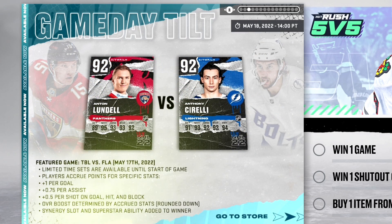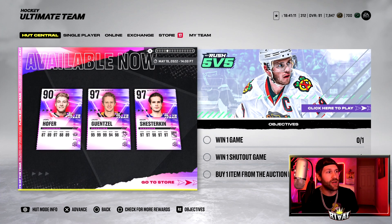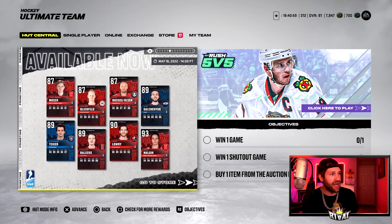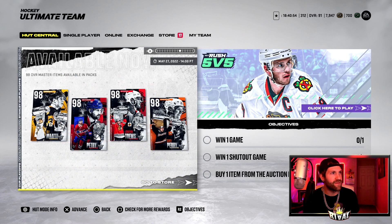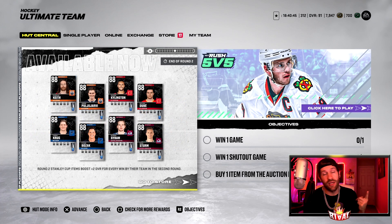Outside of these 99s, we do have Game Day Tilt cards — we took a look at those yesterday. We also get a Hannafin and a Hyman. These cards start at a 92 overall, plus 1 per goal, 0.75 per assist, 0.5 per shot, hit, and block. So these cards can go up, although it's entirely a gamble. We get 3 Plays of the Year cards — two 97s in a Gensel and a Shesterkin, very nice. Prime Times at 93 overall leading the way. And the Round 2 playoff cards came out yesterday — one that caught my eye is Bowen Byram. I like Bowen Byram in this game; we had his card earlier and he played very well.